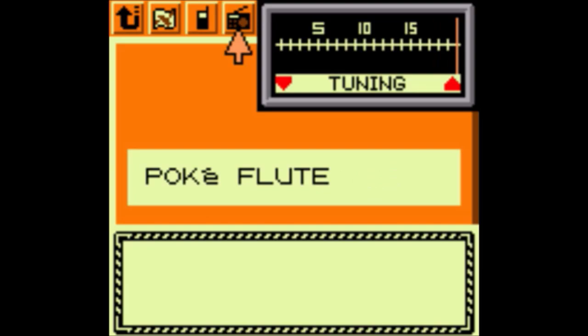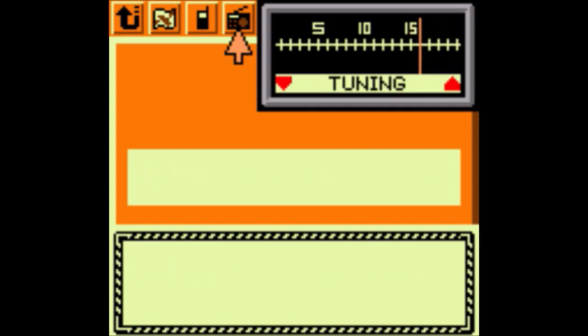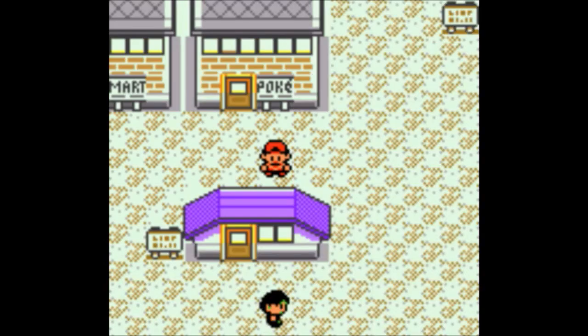Haxorus — it's still a pretty decent Dragon type. Its attack is pretty high. And Rivalry — there we go. It's surprisingly decent even though it's slow.